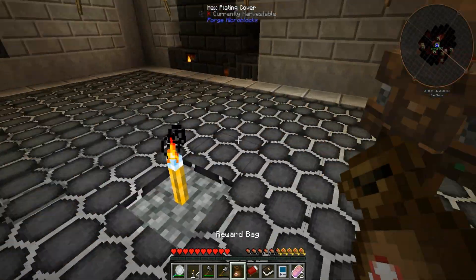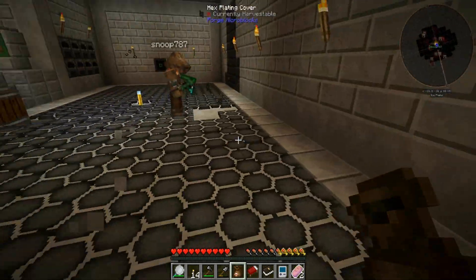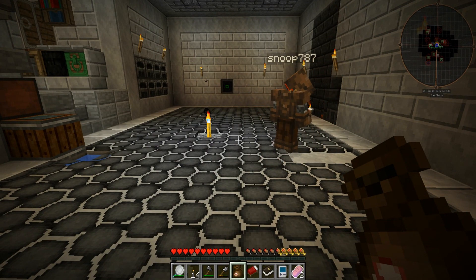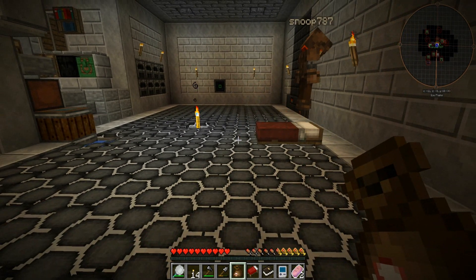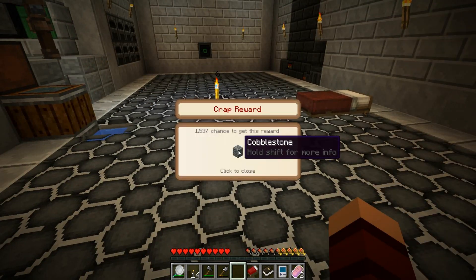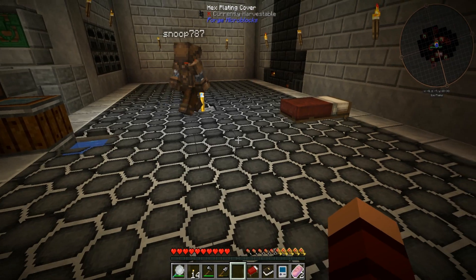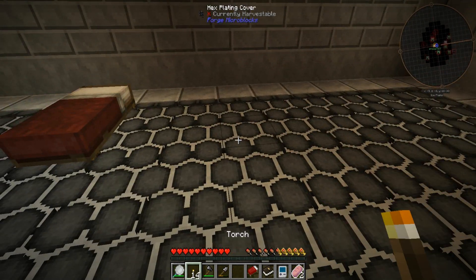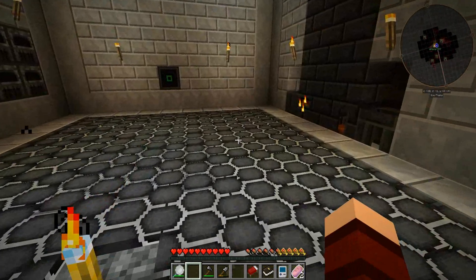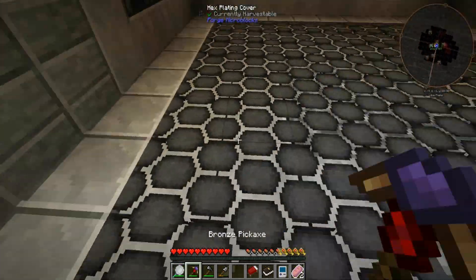That's all you have to say. Did you open your reward bag? Yes, what'd you get? I got a thing. Spawn set! I got a Poster of Regeneration and one piece of cobblestone.